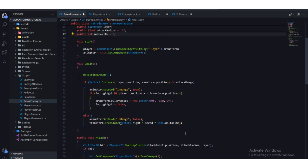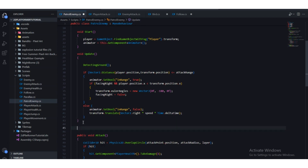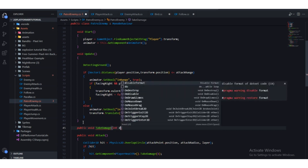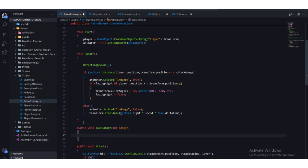Next we're going to create a TakeDamage function. We need to call it from another script, so we make it public. Below the Update function we'll write: public void TakeDamage, and we're going to pass in a parameter — we'll call it damage.